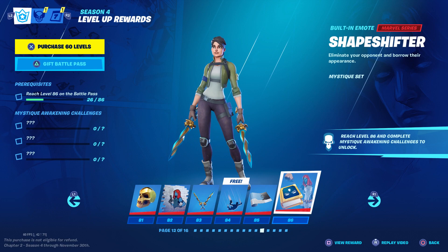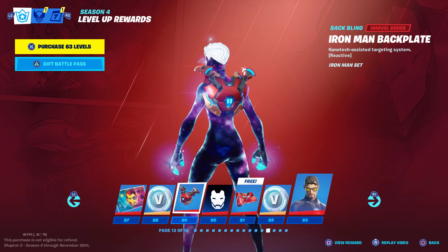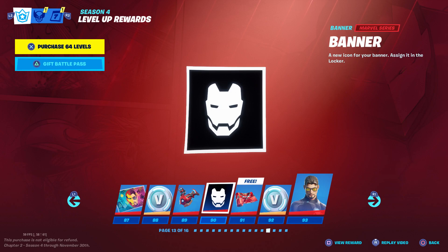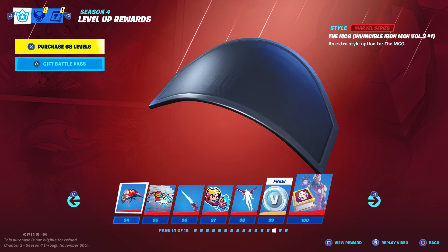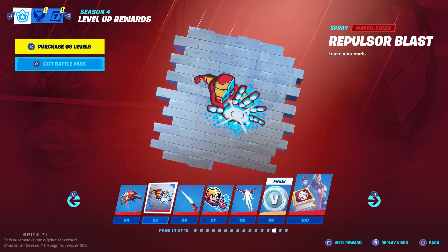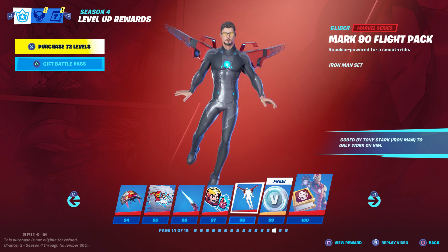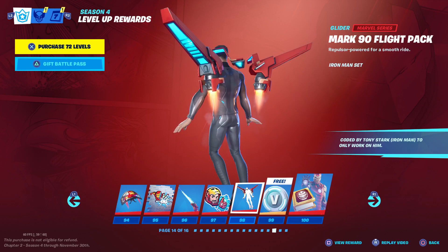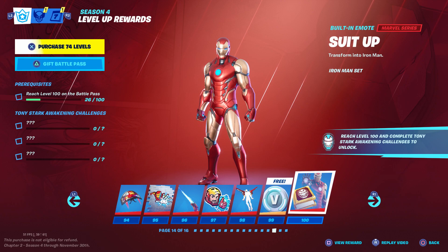At 87 we get an Iron Man loading screen, at 88 some more V-Bucks, and at 89 the Iron Man backplate back bling where all the little guns come out. You also get the Iron Man banner at 90, the Iron Man wrap at 91, and more V-Bucks at 92. At 93 you're going to get Tony Stark. At 94 you'll get the Iron Man style for your glider, the Iron Man spray at 95, the Mark 85 Energy Blade harvesting tool at 96, the Iron Man emoticon at 97, and the Mark 90 Flight Pack glider at 98. At 99 there are more V-Bucks. Once you reach level 100 and complete Tony Stark's Awakening challenges, you'll unlock the built-in Suit Up Iron Man emote that transforms you into Iron Man.